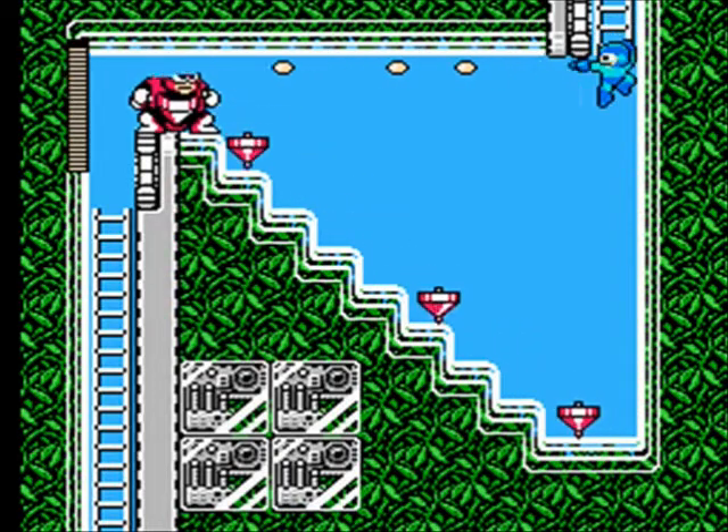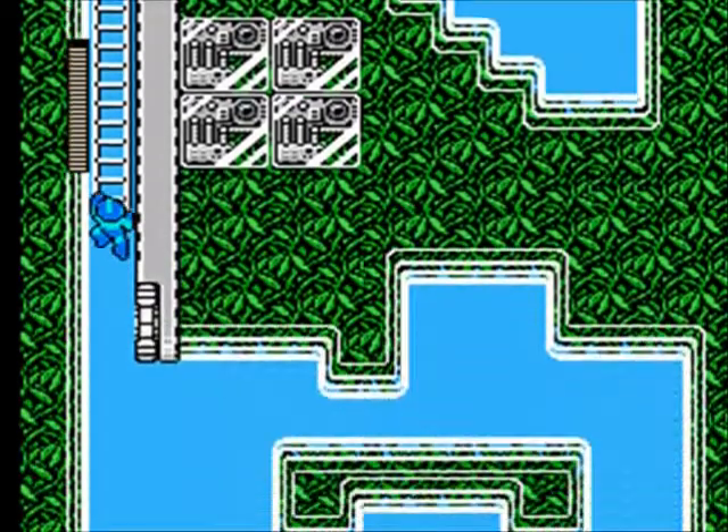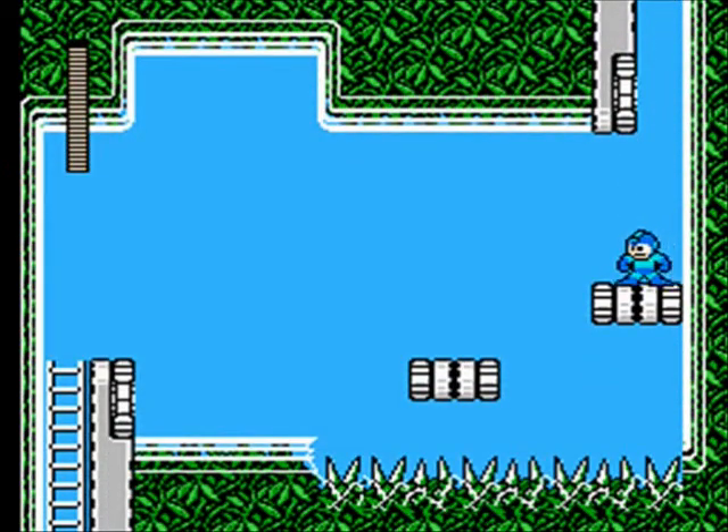This guy — you can actually hang on top of this ladder and kill him that way. Although, those particular enemies actually make for pretty good farming. You could stay and keep shooting those tops, and they will drop items.